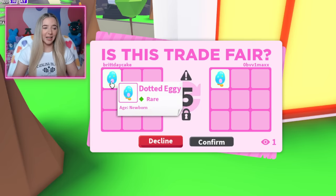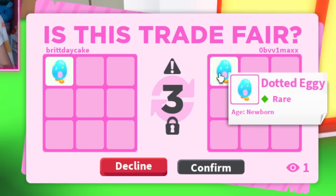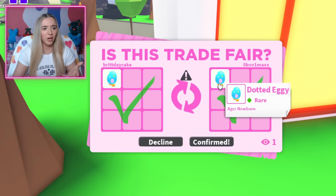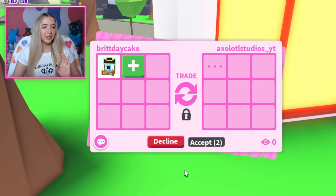That was not a trading stand trade — they said they wanted a trade history trade. Adopt Me no longer shows the roleplay name of pets; I don't know why it doesn't. They say this pet has a name on it but it's not showing. Back to our regularly scheduled programming.